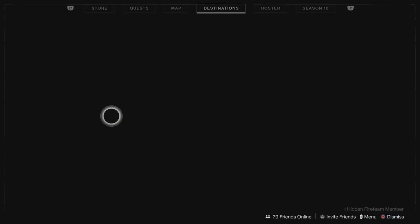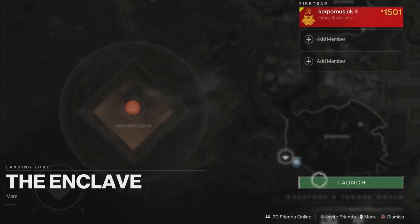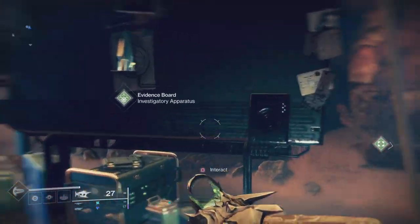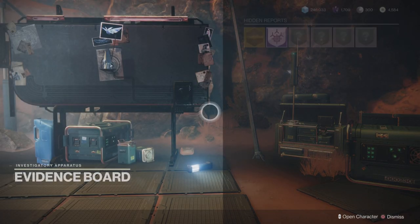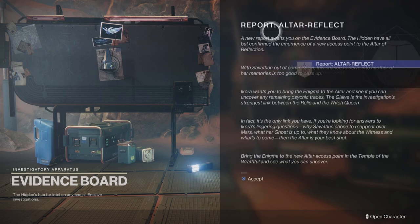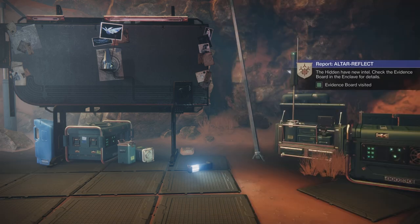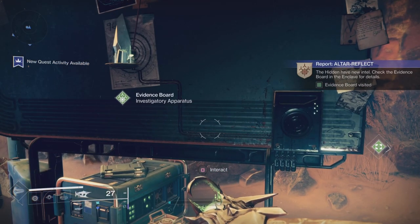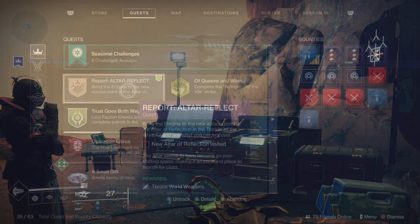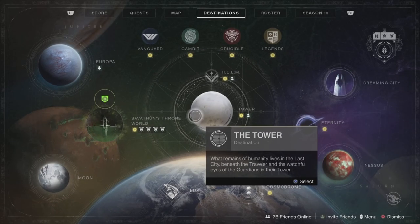You need to complete the Witch Queen campaign first, and then you'll be able to come to the evidence board after you do a few more missions for Fynch. Then you'll have these reports unlocked, but they go one by one - you can't complete one mission unless you do the one before. This is the second mission in the line at the report board. First thing: pick it up from the board. Step two, we need to bring the enigma to the new access point on the new Throne World Room of Savathûn.